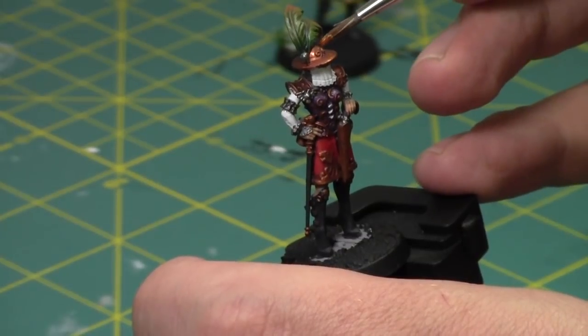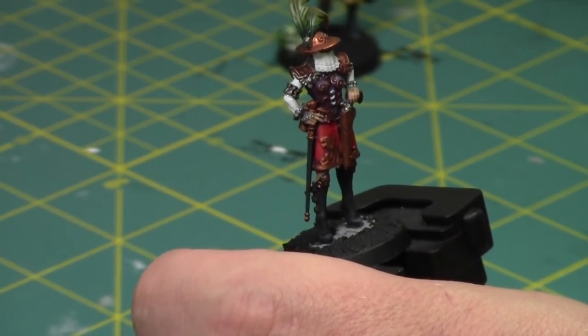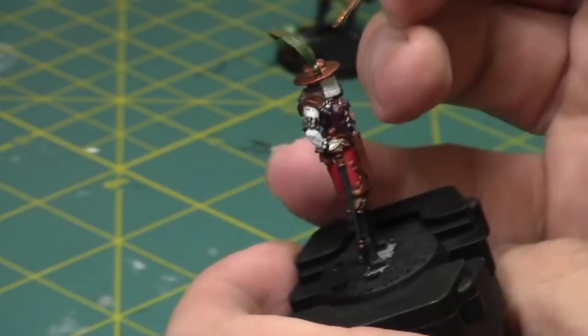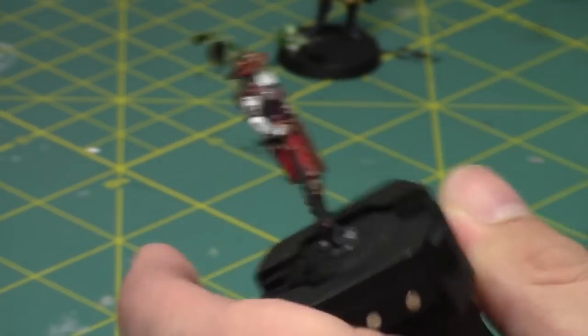Right now I'm just taking some Gehenna's Gold and I'm going to highlight up the raised areas, or whatever is facing upwards on the gold areas.